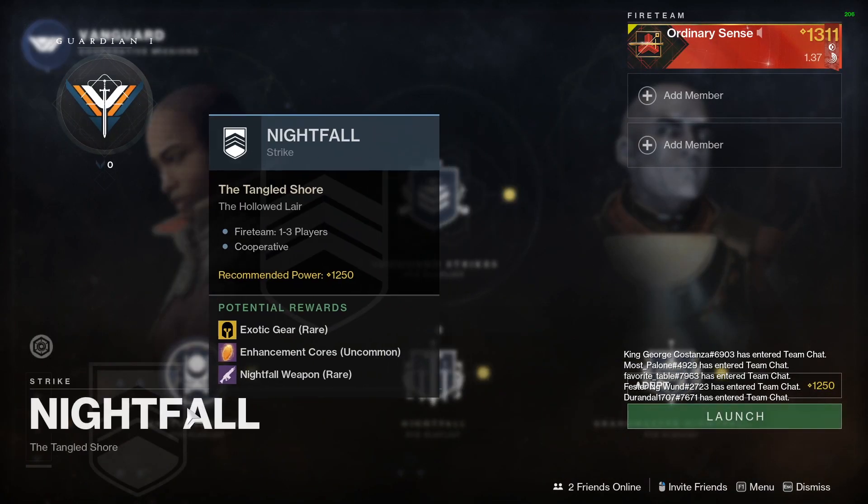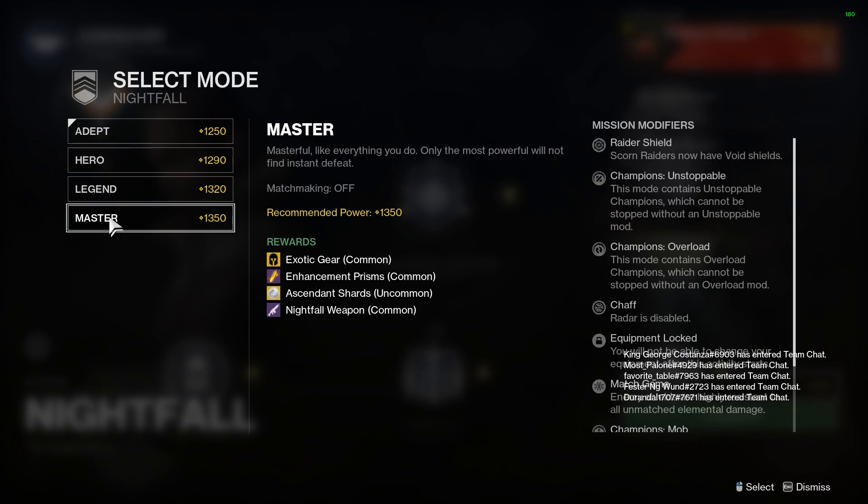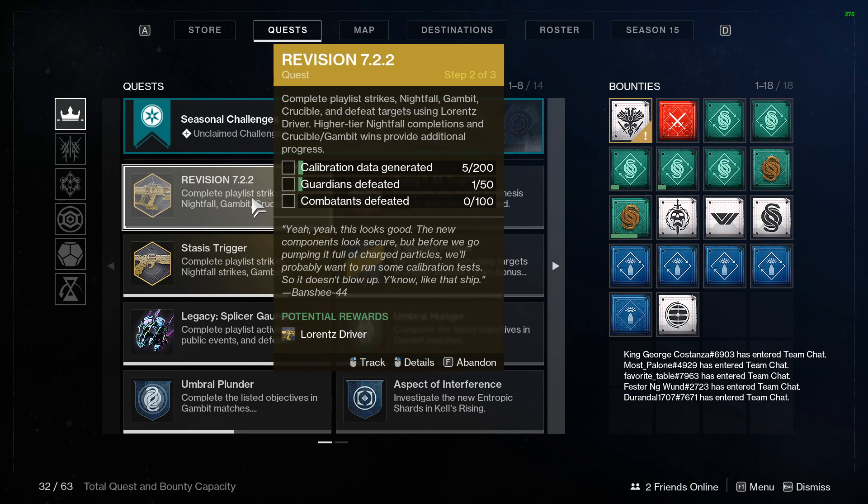So if we go into the Nightfall playlist, we can go through and complete the higher level ones where you would get much more progress. But obviously, matchmaking is turned off for the 1320 and 1350 ones. So for most people, it's going to be about 100 playlist completions. After you've completed all of these, that will bring us to step three, which is quite simply go and talk to Banshee in the Tower — that's always step three for these catalyst quests. He gives you the catalyst. This was a video to explain where you get the weapon, how you get the catalyst, and the best ways to complete it for the Lorentz Driver Exotic Linear Fusion Rifle.